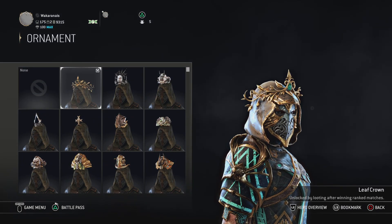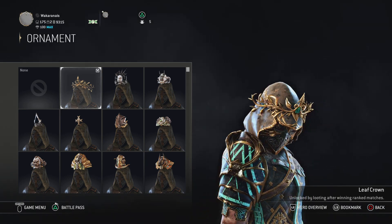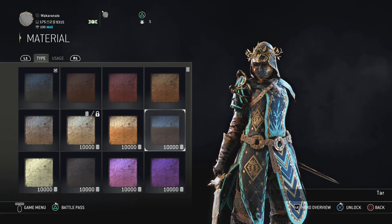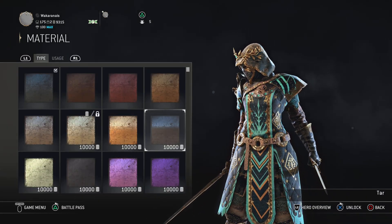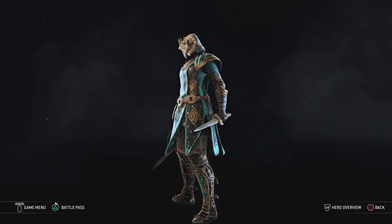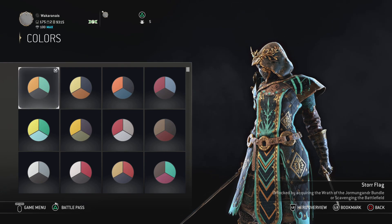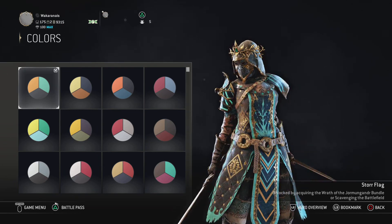The ornament is gonna be the leaf crown. You can get it by just playing ranked matches, and it looks really nice — it doesn't look like it's attached, but it just looks really nice out there. The material is gonna be black. You can use black or the tar, but it doesn't make much of a difference, unless a little bit on the top and on the pants. For the color, it's gonna be Store Flag. It looks really weird as a color there, but it just fits so nice.